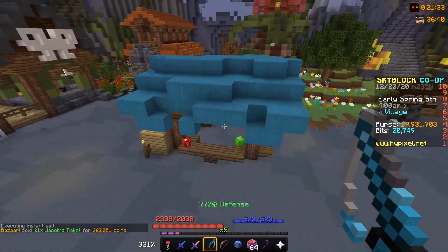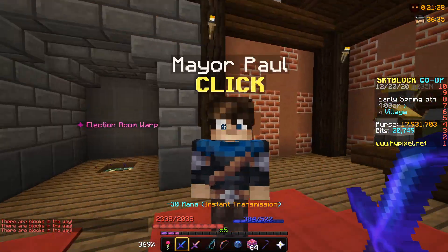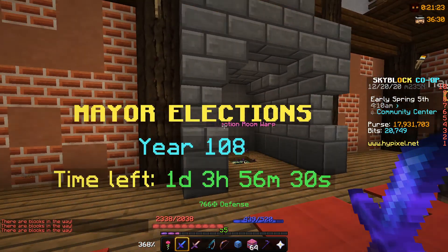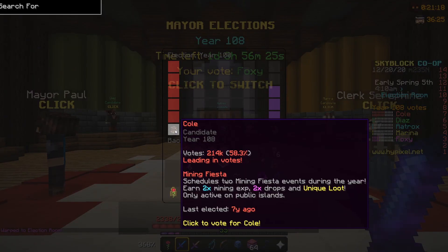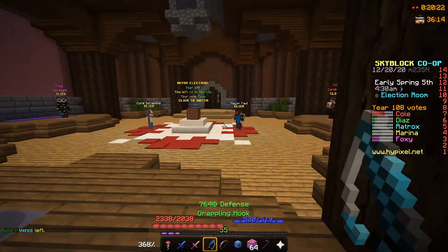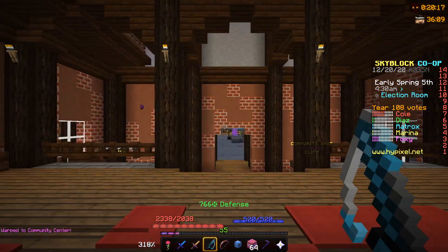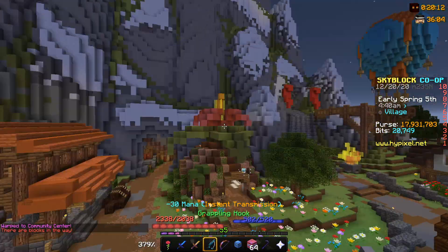In addition to that, it levels up your farming. Also, do the mayor events. Some mayors like Paul require dungeons, so if you can't do dungeons Paul is useless. But the upcoming mayor is Coal, so do the mining festival since you don't need anything special and you can make an insane amount of money. Also the fishing festival, the mythological event, and Jerry — you don't need anything for Jerry and you can make an insane amount.